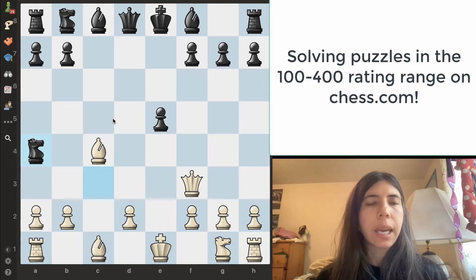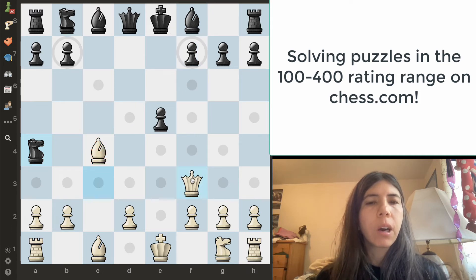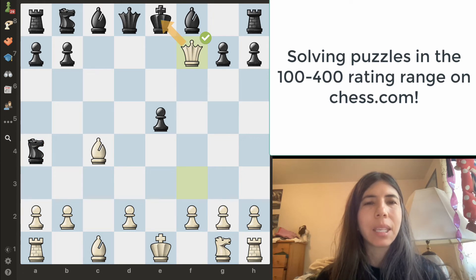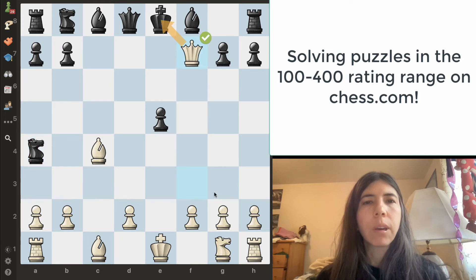I automatically see the checkmate in this position. Notice this queen is attacking the f7 pawn, and this bishop is also attacking the f7 pawn. Notice that the f7 pawn is only protected by this king. So we simply want to move the queen and take the pawn on f7. The queen is the most powerful piece, so we want to move the queen as close as possible to your opponent's king, and then this is checkmate. Note that if you took the pawn with the bishop, this is not a checkmate because the king can go here or here. So we go queen takes f7 — that's checkmate. The king cannot capture the queen because of this bishop.